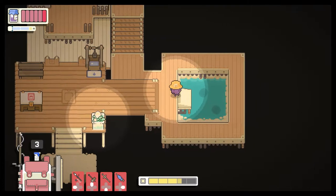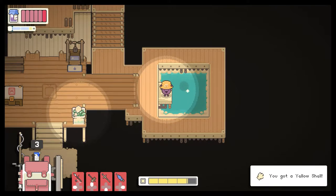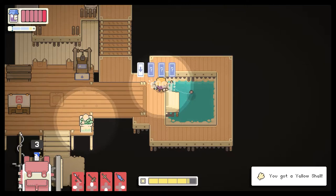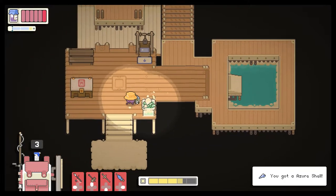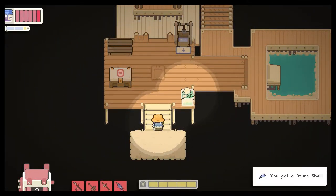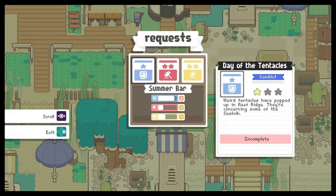Let's go get these things out of the pond — do a little early morning gathering here. We get a yellow shell and an azure shell. Now out of curiosity, I'm just gonna leave this and come back in. Yeah, those don't reappear. I was curious — can you just grind on those? I don't really want to, I was just curious if you could. Nope!